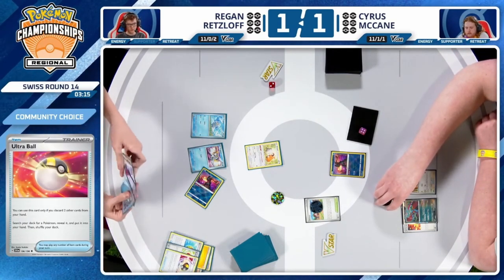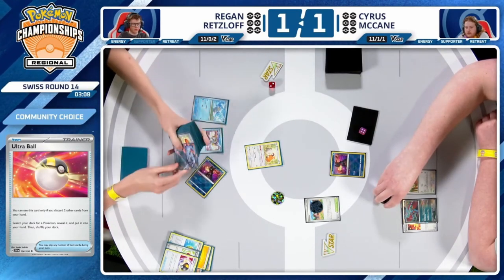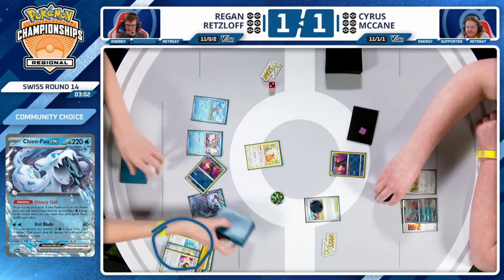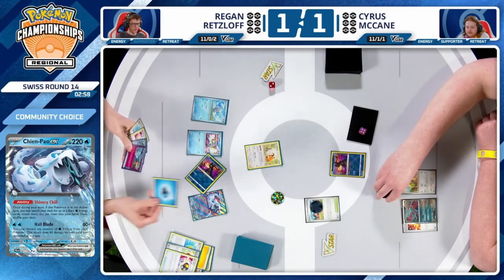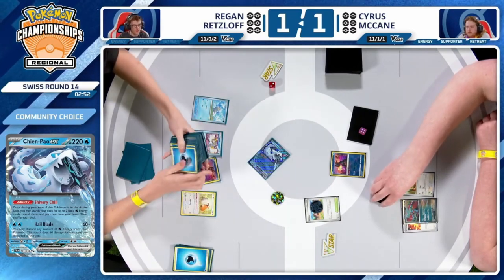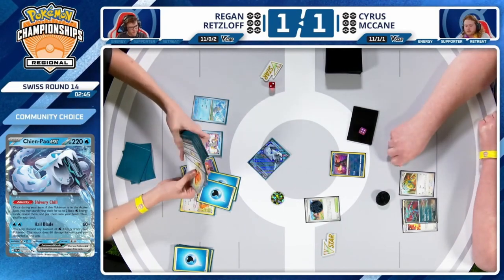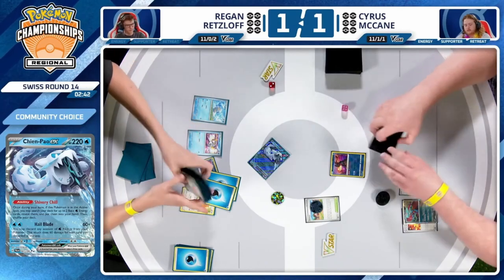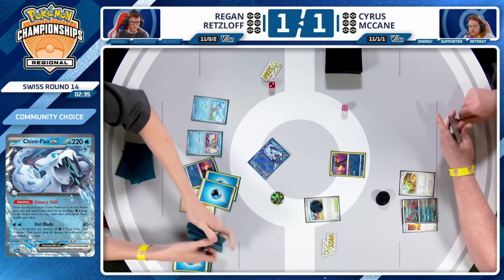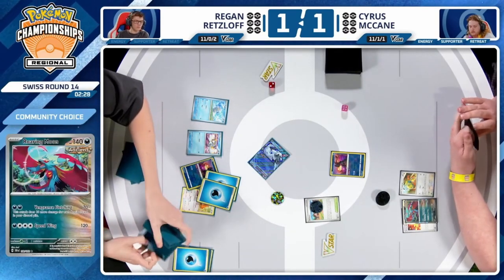There's a decent shot Regan can do this, and worst case scenario, if it doesn't work out, you're going to be able to ensure you get the one match point from the tie. Regan's hand is so good he's even able to discard the excess Rare Candy — pretty amazing start. He'll be able to retreat into Chien Pao, get those two energies out. With three Energies prized, he'll be able to get the last one out of the deck with Shivery Chill next turn, assuming Cyrus doesn't somehow find a way to get 15 ancient cards in the discard pile.